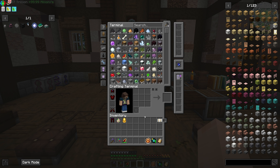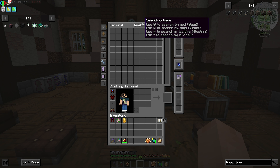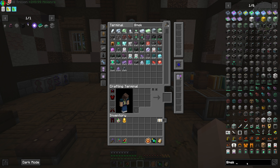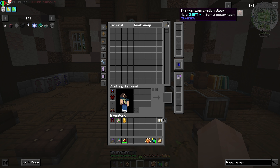Before I do that, I do want to start working on getting into Mekanism. We're going to need to get a fission reactor going — fission controller, fuel assembly — putting it on the to-do list. We're also going to need to get evaporation towers because we're going to need those to get brine and lithium and stuff. And the reason I want to work with RF Tools today is for this process.